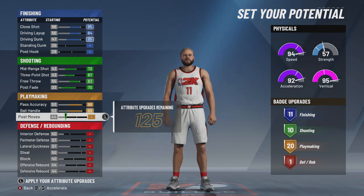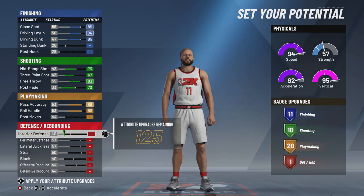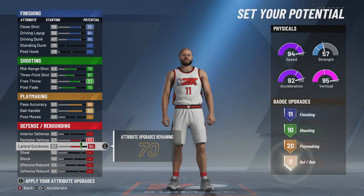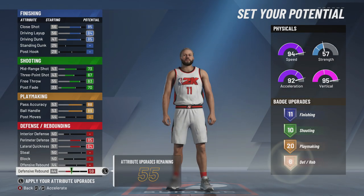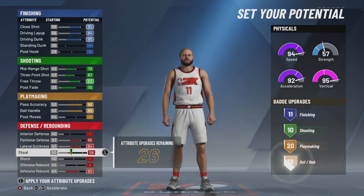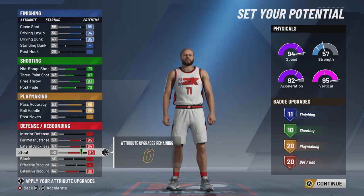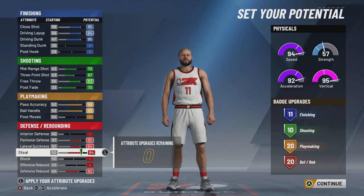20 playmaking badges — that's good enough for me. 20 interior defense, we're not going to move that up. You're going to get good defense and good contests on interior shots regardless, and against centers you're going to get bullied regardless — you've got to pull the chair and all that stuff, but that's a whole other topic. Perimeter defense — max that out. Lateral quickness — max that out. Defensive rebound — max that out. And the rest we're going to put all on the steal. We're going to get 20 defensive badges, 20 playmaking badges, 10 shooting badges, 11 finishing badges — fast hops. It's a pretty well-rounded build.